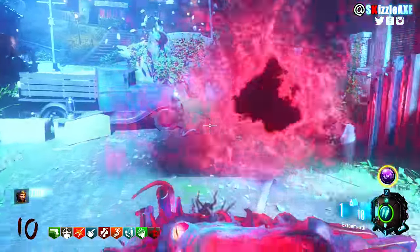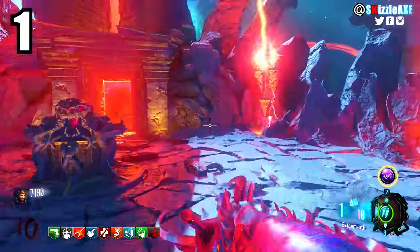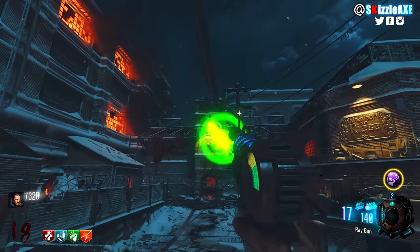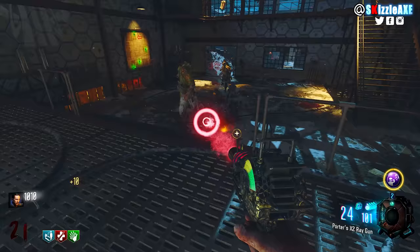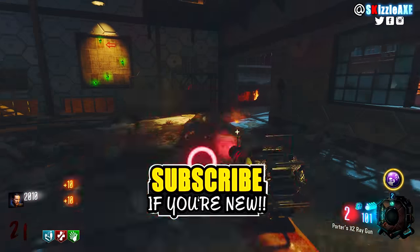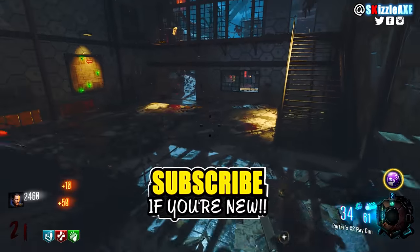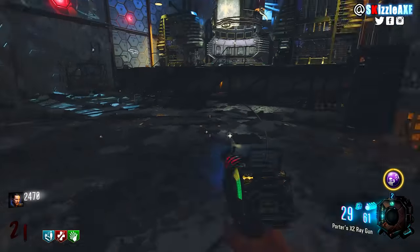At our number 1 spot — of course — we're talking about the Ray Gun. Everyone knows it, everyone talks about it. It's got 20 in the mag and 160 in reserve, and when pack punched it's called the Porter's X2 Ray Gun with 40 in the mag and 200 in reserve. It's a beautiful meme. Subscribe if you're new, check out other videos on screen, enter the giveaway via the link in the description, and I'll see you very soon.